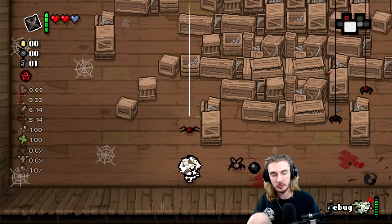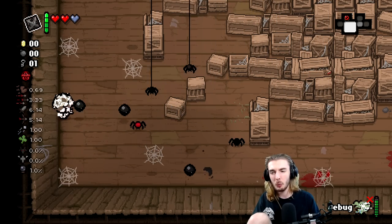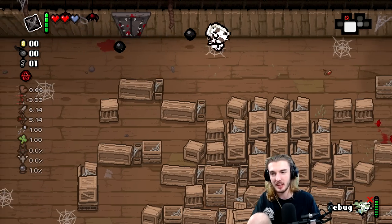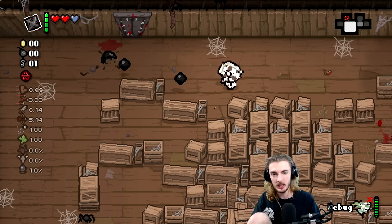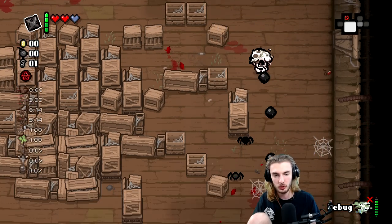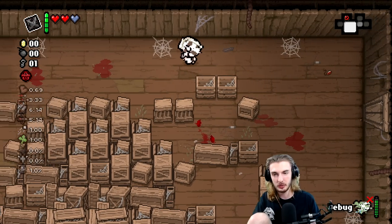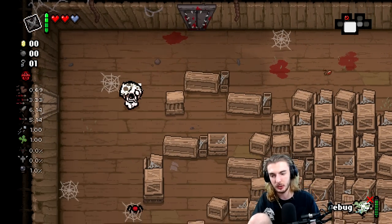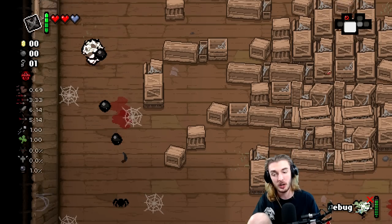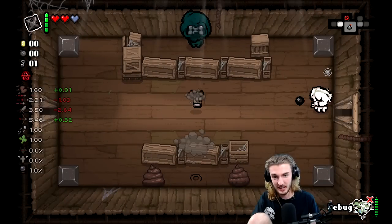Now when it's at a full charge and you pick up a new item — let's say you're picking up like a Book of Virtues from the library — when that item is above your head and you pop Debug, that item will stay with you forever. Think of it like Tainted Job's item — the feather thing — where the item stays, it's permanent now. It will never get rerolled again, even upon entering a brand new room or using items like the D4, as far as I'm aware.